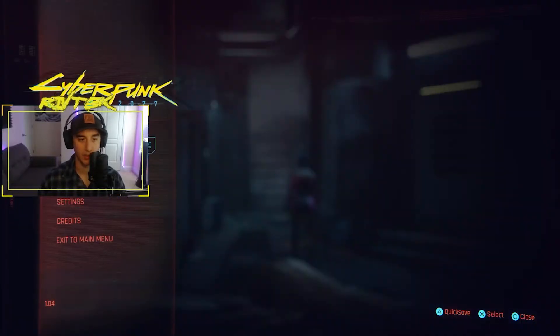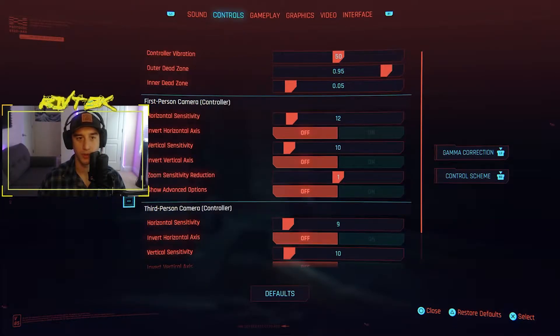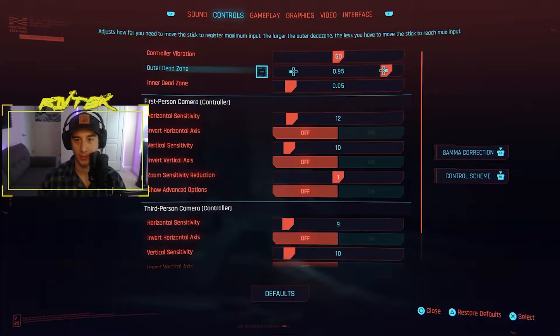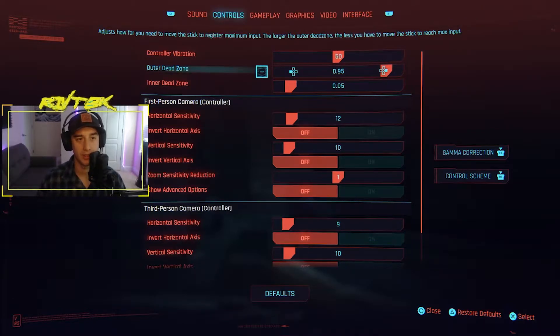First thing you're going to do, press start, go down to settings, then go over to controls. Vibration you can set however you want — that's personal preference. Outer dead zone, set this to about 95; you want it as high as possible. What it says if you read it: adjust how far you need to move the stick in order for it to register. The larger the outer dead zone, the less you have to move the stick.